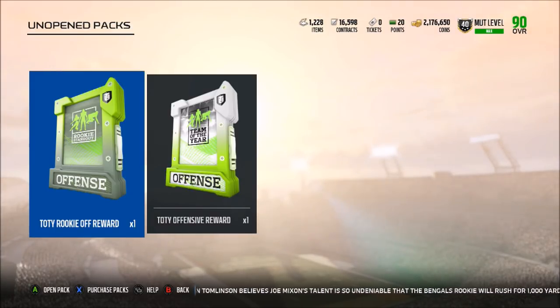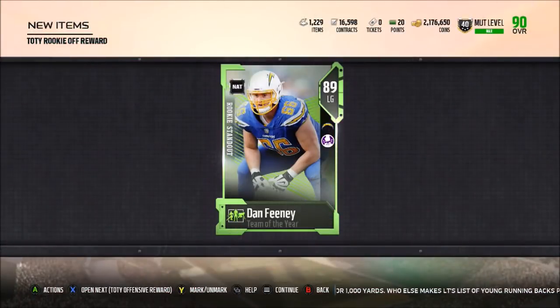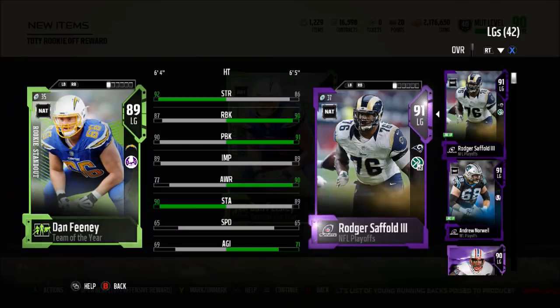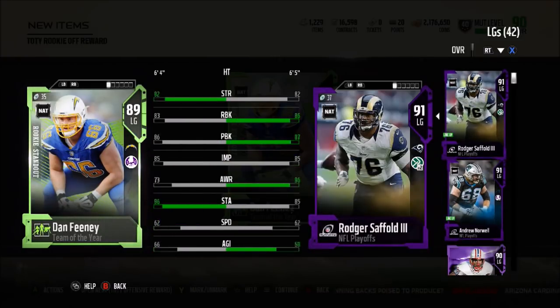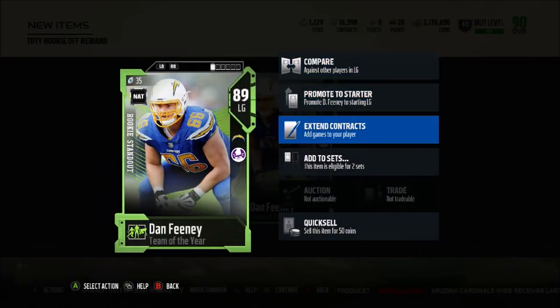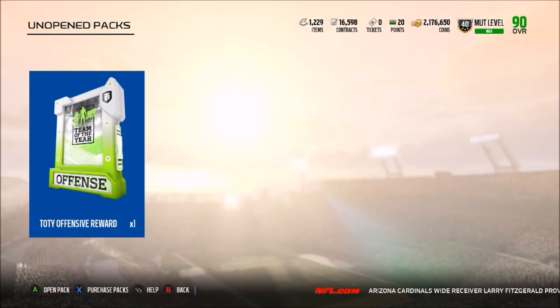Let's get into this Rookie Standout Pack. Hopefully we pull either Evan Ingram, Alvin Kamara, Juju, or even Ryan Ramczyk. Let's get any of those four. We missed the mark by this much — so unfortunately I actually already have two NAT left guards that are better. This 89 overall Dan Feeney is not going to start for me even a little bit. Unfortunately, this is probably one of the worst pulls. But I can just throw him into an Elite Token or the Offensive Team of the Year set, so that's not the absolute worst thing.